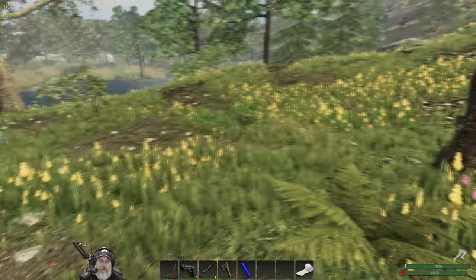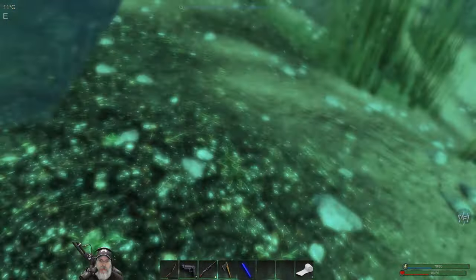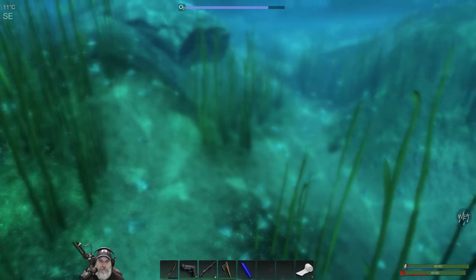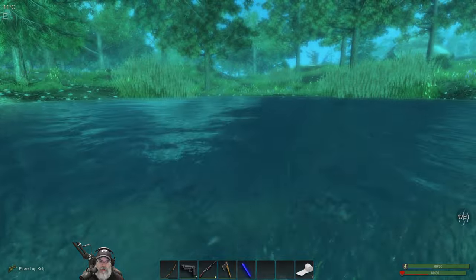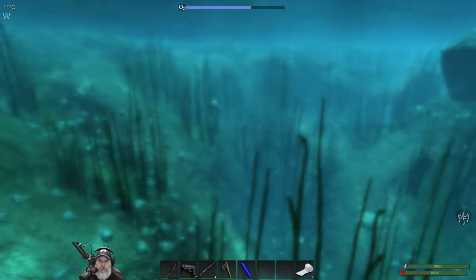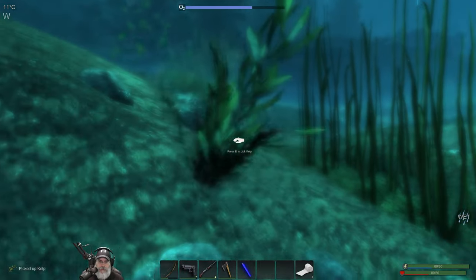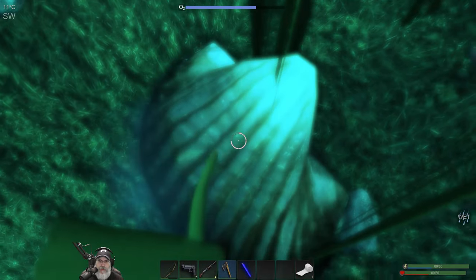Let's go down to the pond and check our trap and grab some kelp while we're there. Looks like our other trap disappeared too - that sucks. I'm not sure what day it is but I'll have to figure out how many days those will last before they wear out. I wonder if you can repair them - just bring a hammer and a couple of resources. There's some kelp over there. Two right next to each other, nice. I'm not sure what we use pearls for but I started grabbing them when I see them down here.